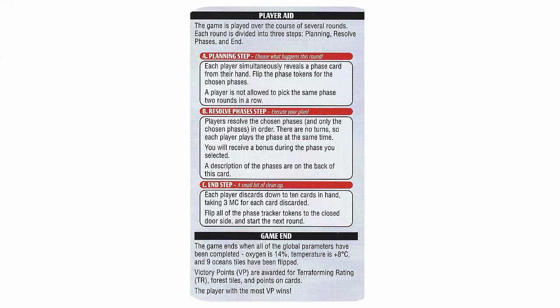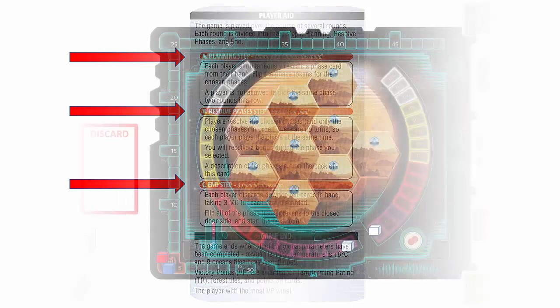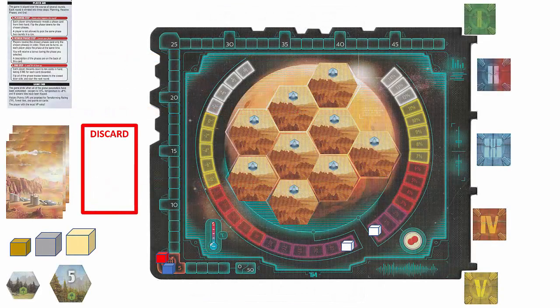We are now ready to start the game. The game is played in a series of rounds, and each round has three steps. There are three parameters that measure how much Mars has been terraformed: temperature, oxygen, and oceans. They are tracked on the game board.